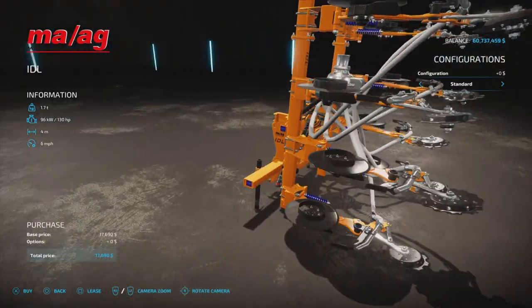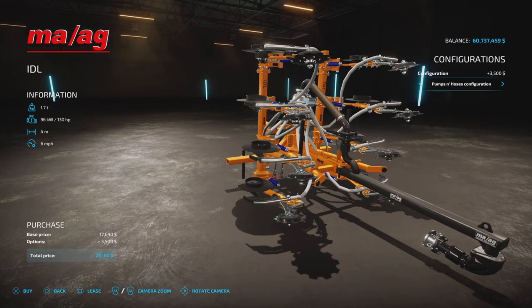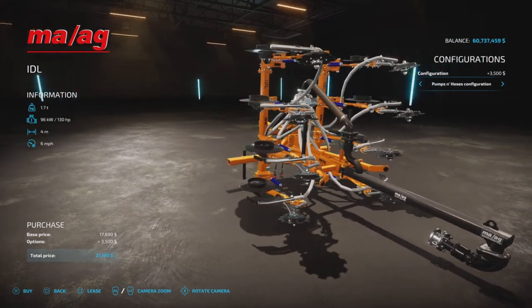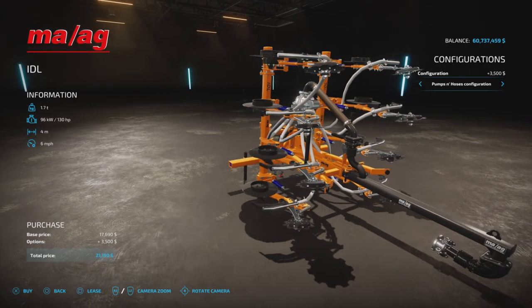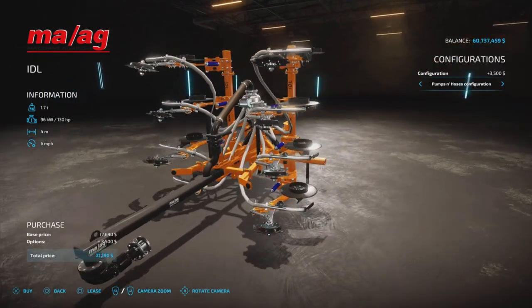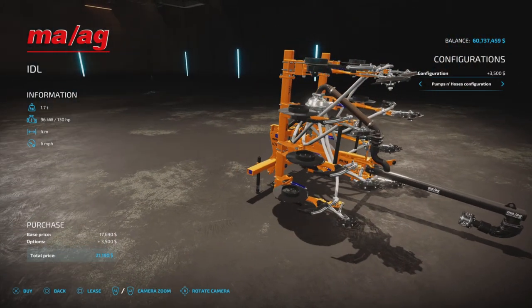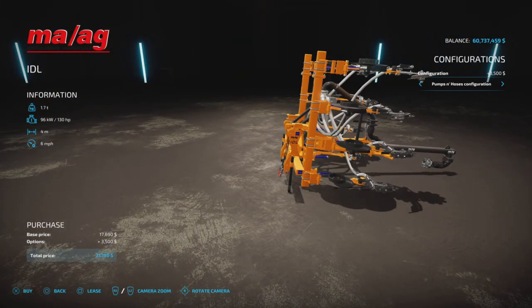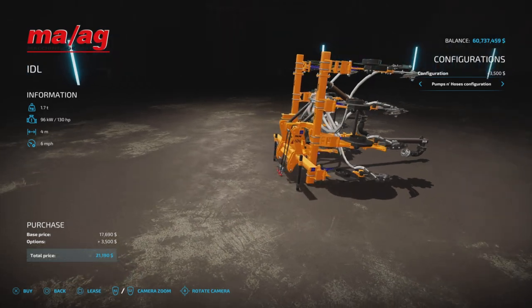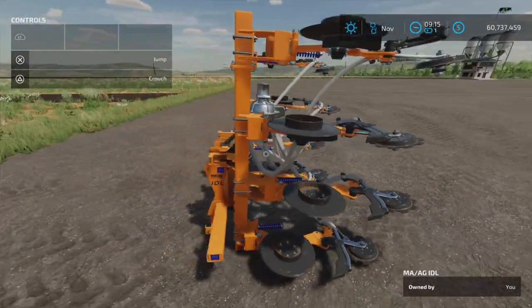There are two configurations: the standard, and then the pumps and hoses configuration. The pumps and hoses is actually a third-party paid DLC which I do not have. That configuration costs $3,500, but that's another discussion altogether. Let's look at the standard configuration first.